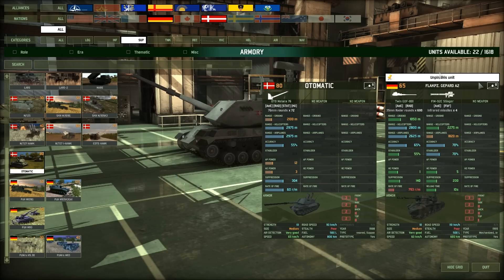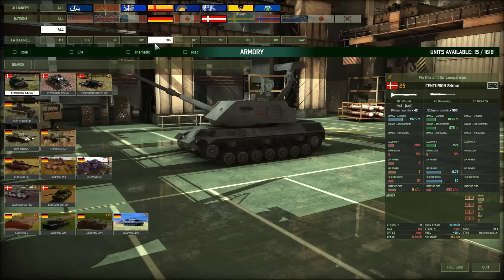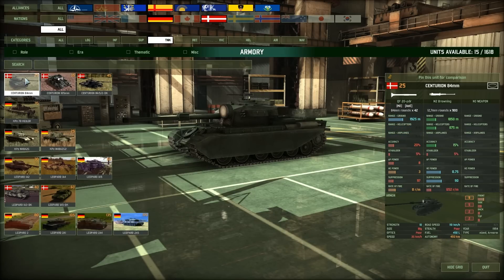12 AP power for an AA gun - that's bloody brilliant. I believe some tanks have got lower AP power. Look at that - that tank there has got AP power of 8, and that's a tank! This Automatic has about the same AP power as a Centurion. That is ridiculous.